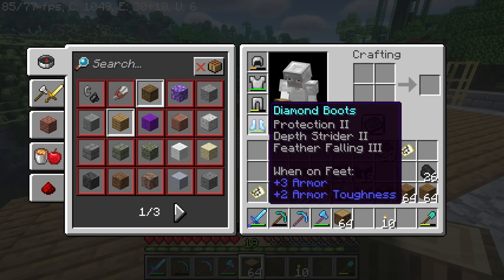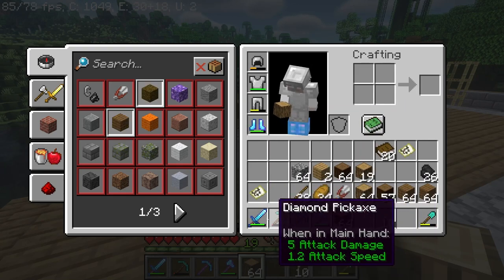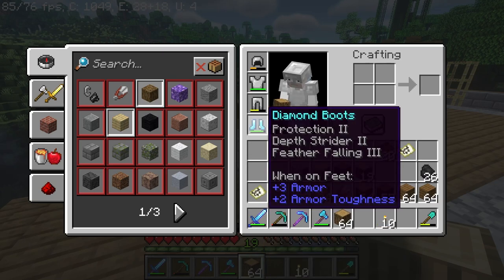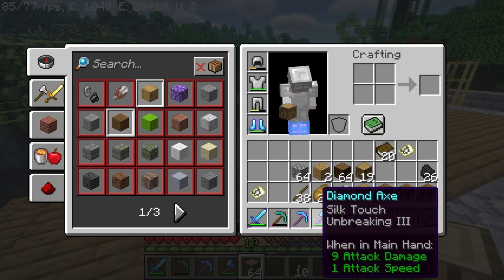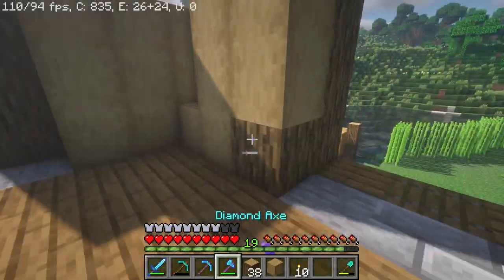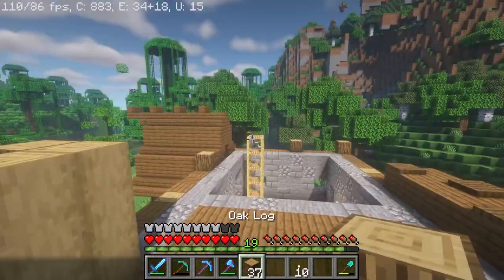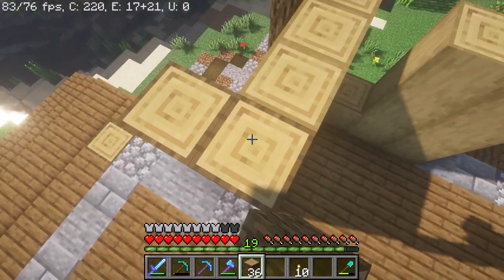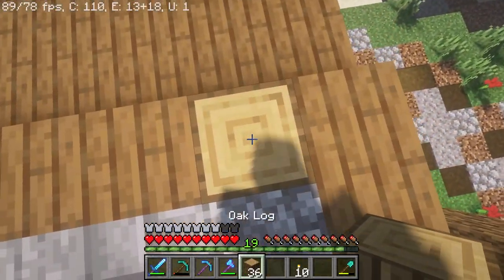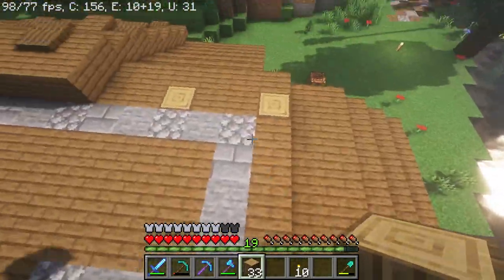I went ahead and enchanted my tools and armor and got some good stuff. I did a level 18 enchantment on all of them — the sword I got a little unlucky, but everything else got pretty lucky. As far as the second floor goes, I've decided on using stripped oak logs. I think stripped oak logs are going to look really good, complementing the stone and the spruce wood the best. I'm just going to go around here and fill in the walls.